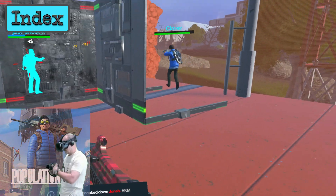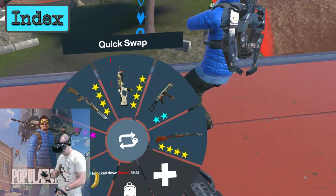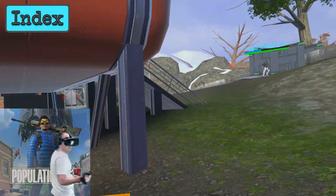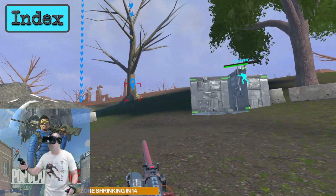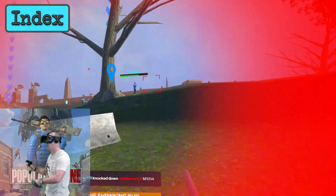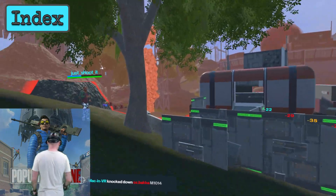First into the ring is the Valve Index. For reference, I had to purchase the Steam version of the game separately from the Oculus version. The Index is running at the full 144Hz refresh rate for ultra smoothness with super sampling set to 1.2, for crispy visuals and that essential draw distance. Plus, I'm using my Kiwi Design version 2 pulley system for that wireless feeling, which I have reviewed here.